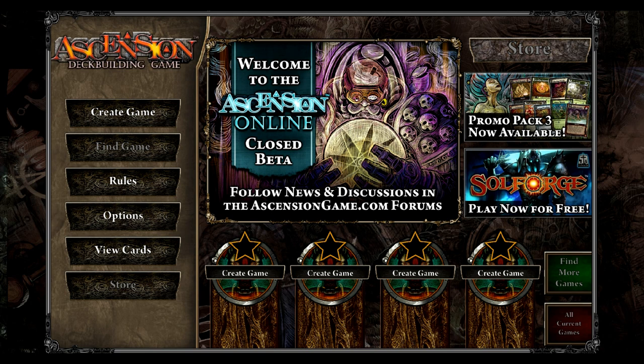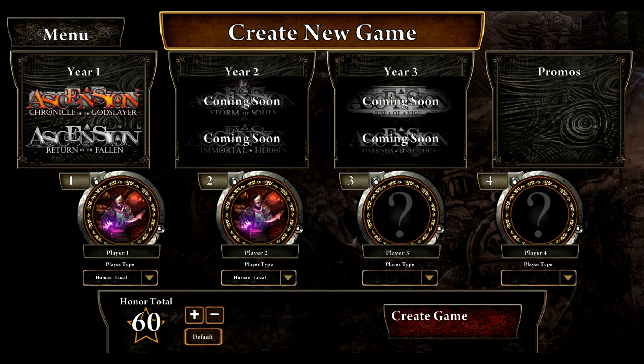The beta version of Ascension Online has limited features. What you can do in this version is create a two-player game. There are going to be lots of additional expansions that will eventually come around, but for now there's only two available: the original Chronicle of the Godslayer and Return of the Fallen. We'll set the second player to computer — right now the only difficulty available is easy. You also have the ability to change your honor total, which increases or decreases the length of a game. Once you're ready, just hit create game and you're on your way.